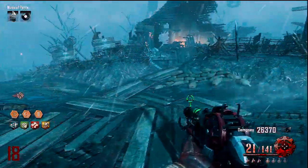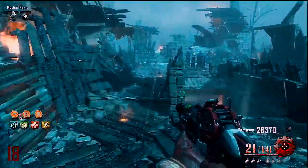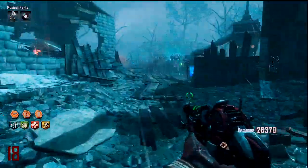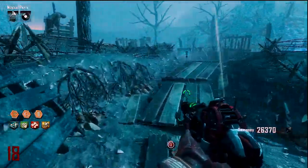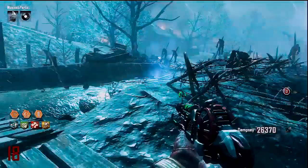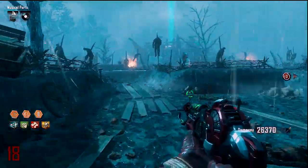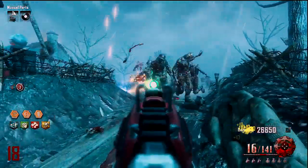Hey guys, it's 2profigames and today I'll be showing you how to get the Iron Fists in Origins. What you need to do is fill up four chests with zombie souls. Just kill zombies around these chests and their souls will go into the box. Once you've filled it up, the box will disappear.